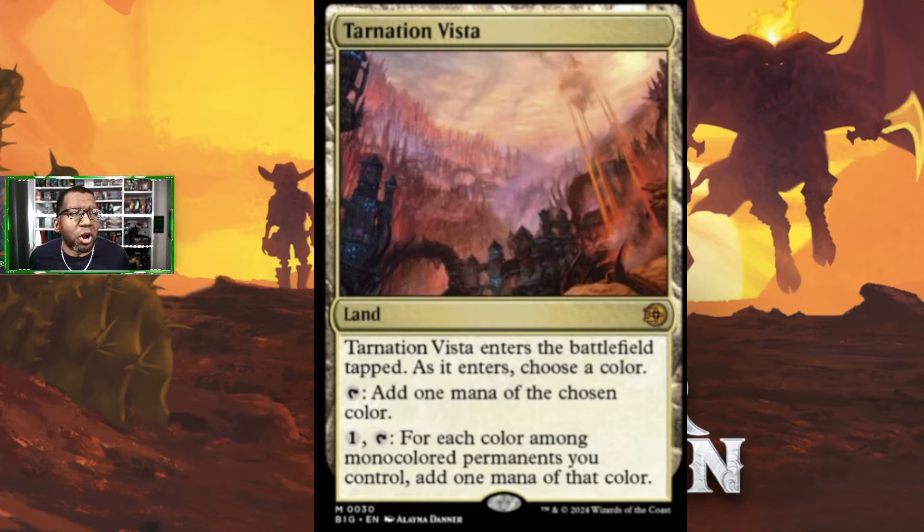Next up is Tarnation Vista — that name is hilarious. It's a land that enters the battlefield tapped. You choose a color and tap to add one mana of that chosen color, or you can pay one and tap it: for each color among mono-color permanents you control, add one mana of that color. It's not a desert, just a regular land. It only cares about mono-color permanents, which helps facilitate that type of deck. I need to figure out what to do with this before giving it high marks.